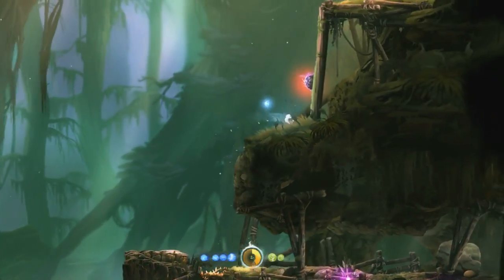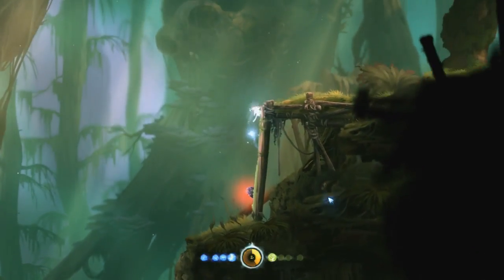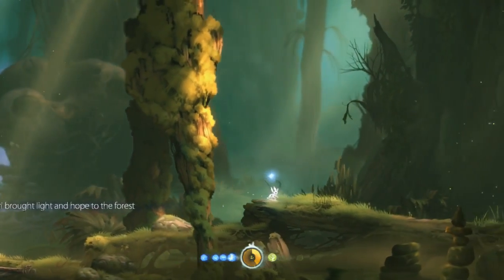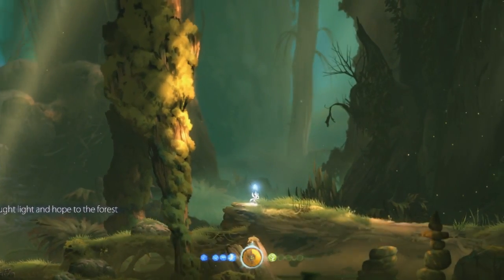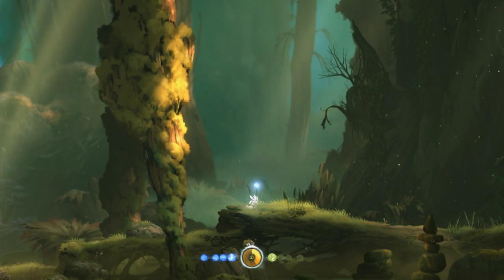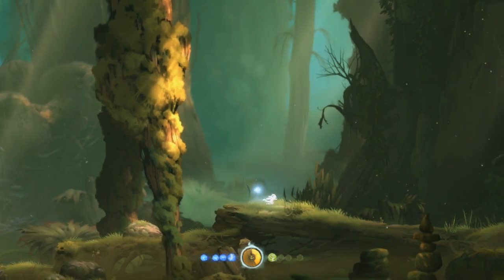Heading up to Ginso, you can damage boost through the slime by just holding a wall run until he hits you and then jumping afterwards. But you can also kill that slime if you're too low on health, like if you got hit by one of those spinning crushers.